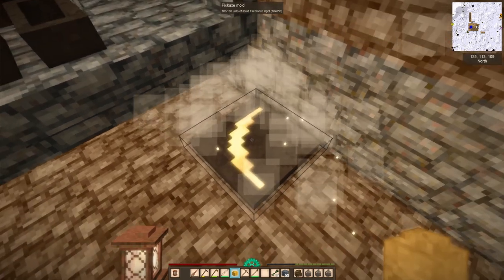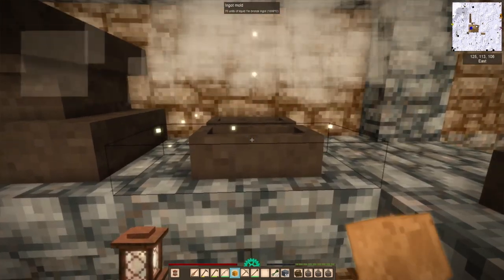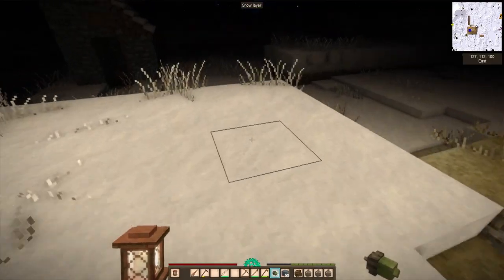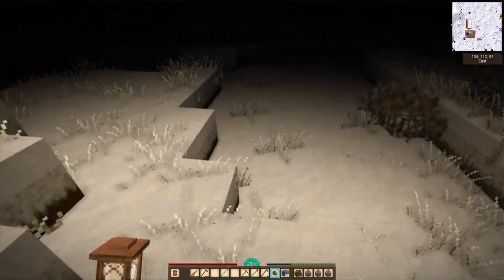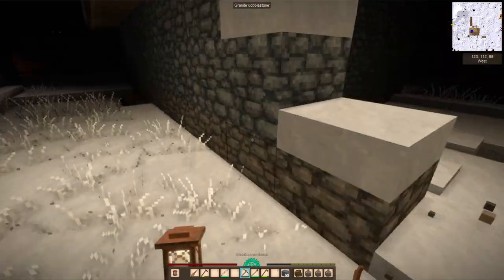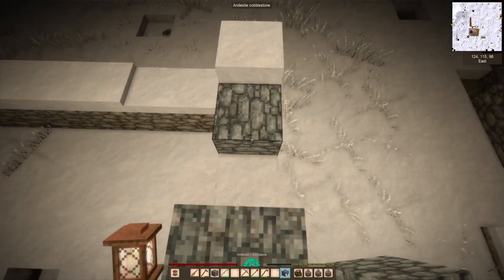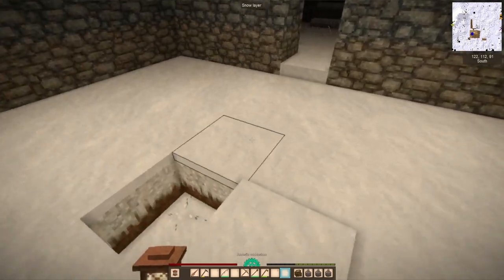We're finally getting closure — I've had this pickaxe mold half filled with tin bronze sitting there for I don't know how many episodes. I finally filled it with the rest of the tin it needed, doing exactly 850 units of tin bronze, so I was able to fill all my ingot molds as well as finish off that pickaxe. I did silver, gold, bronze, bismuth bronze, and tin bronze — right now I'm on bismuth bronze tools.